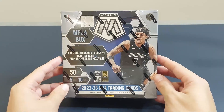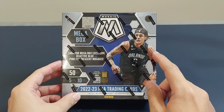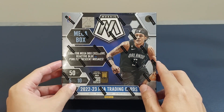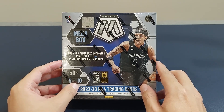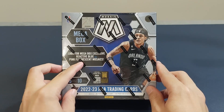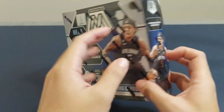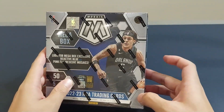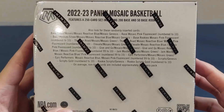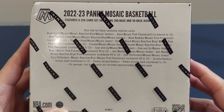Hi everyone, welcome back to another video. Today I have the 2022-2023 Mosaic Basketball Megabox. One megabox has five packs per box and in each pack there are 10 cards. We have a chance to pull a megabox exclusive reactive blue and pink fluorescent mosaic. We have Bancaro on the cover and here is the card list of what we can find in this box.